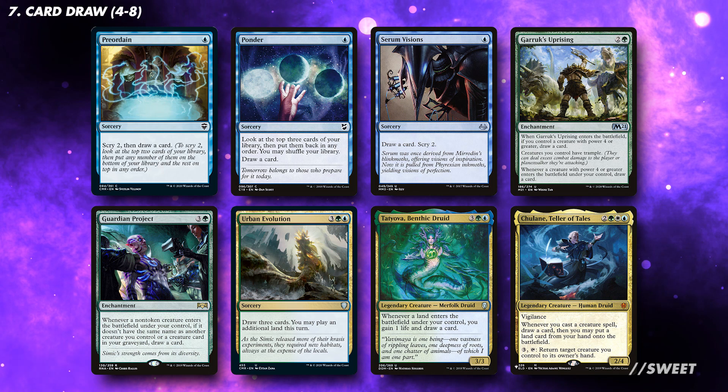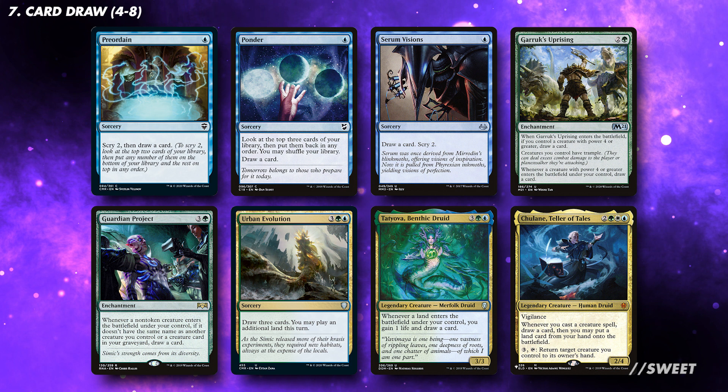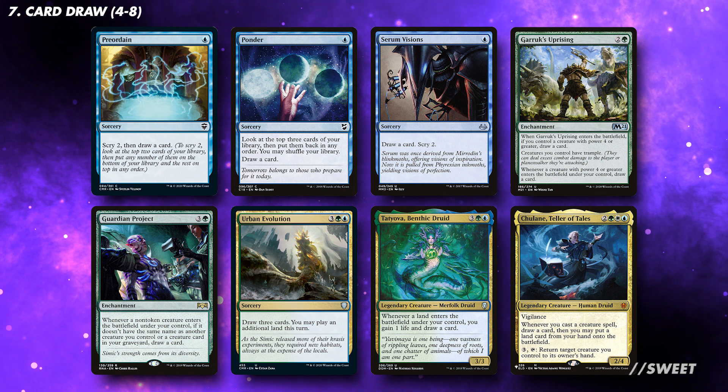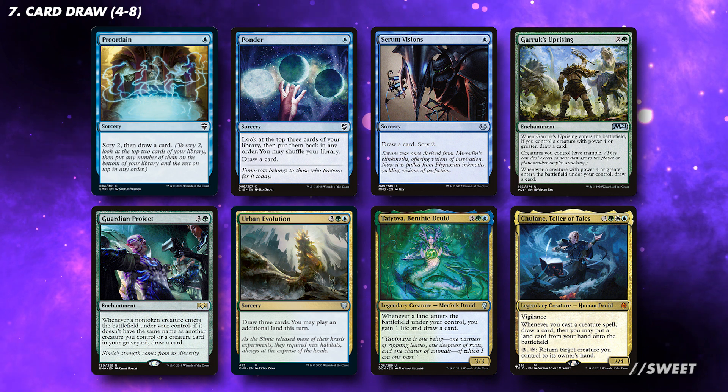For card draw, this will be very much dependent on what other effects you are playing. Unless it's something you want to be cheating into play, I would try to keep the CMC of these as low as possible. Having Scry on them will be a big help, as it'll help us fix the top of our library. I would also, where possible, try to keep this in blue and green.